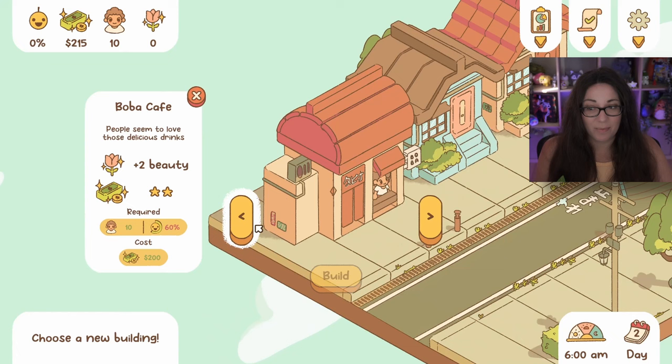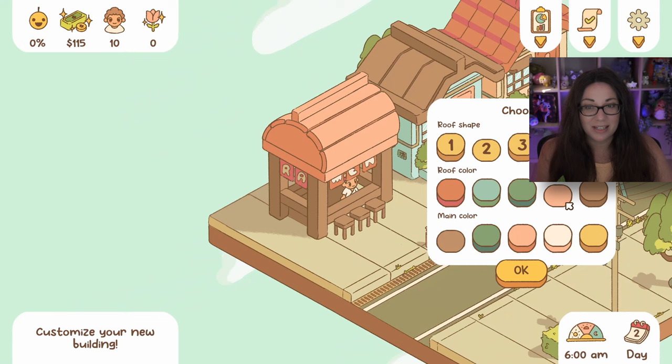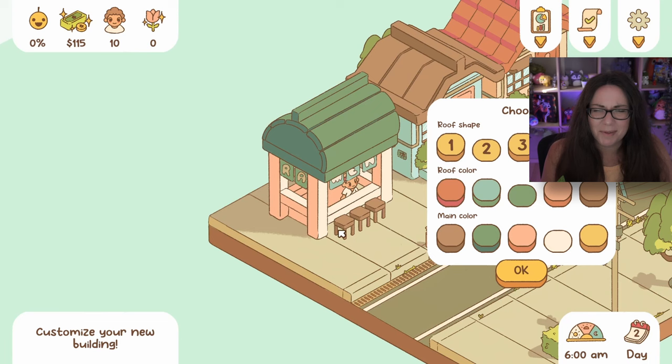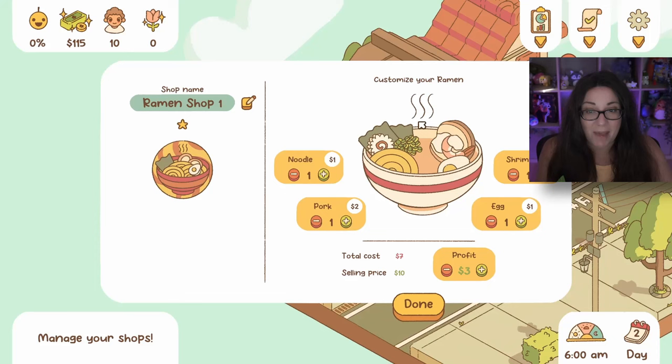We don't have enough satisfaction just yet - because we have zero percent! Let's start out small with the ramen shop. We've lost a little bit of money now, but it's important. I might start with a little pattern and color my shops the same way. Let's sell noodles - we can add shrimp, pork, egg, and noodle. Oh, we can actually manage the shop too. That's fantastic!